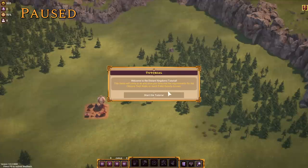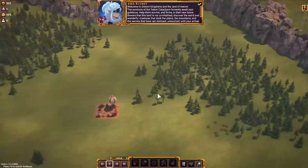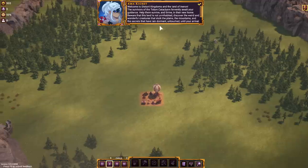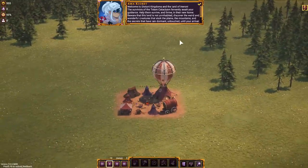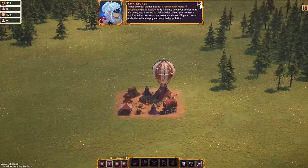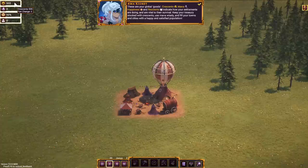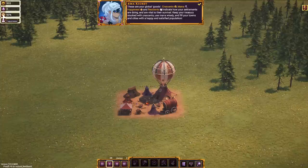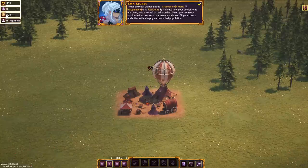Welcome to the Distant Kingdoms Tutorial! Apparently the survivors of the Talam Cataclysm are fervently awaiting our guidance. We've got to help them survive and thrive in their new home, and we'll discover weird and wonderful creatures that stalk the plains, the mountains, and everything else. We've got Crescents, which is apparently our money. It looks like we've got access to mana, which is probably how we're going to cast magic. We've got access to happiness, which is just how fulfilled everybody is — I plan to keep that extra low and put in a big order for Taskmasters and Whips.